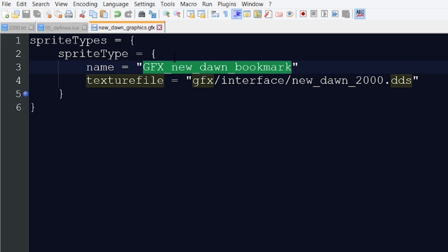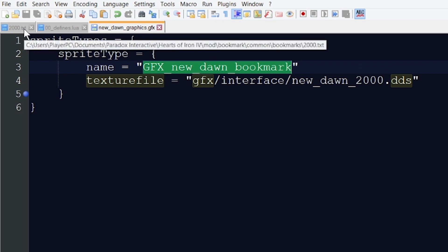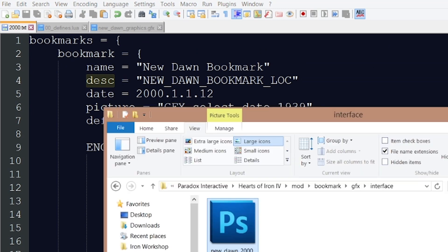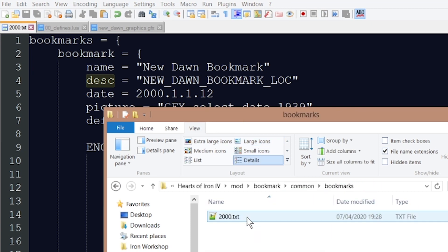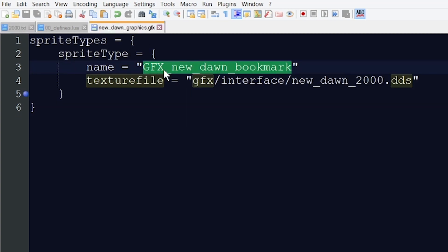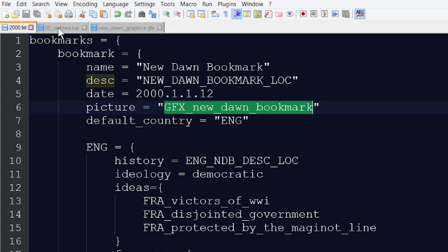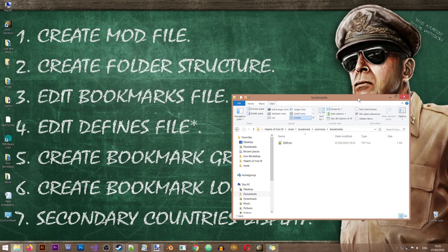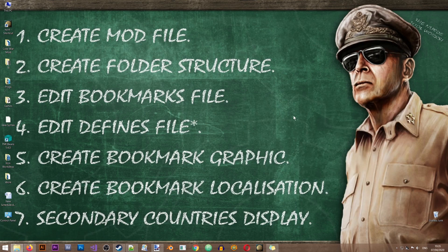Now we have to connect the graphic reference to the bookmark. Let's go back to the bookmark file in common > bookmarks and in the 'picture' field, put in the sprite name we just defined — 'GFX_new_dawn_bookmark'. Save it. Now we have our new graphic connected to our bookmark. The last remaining step is to create the localization.